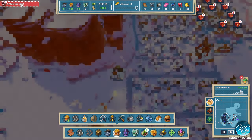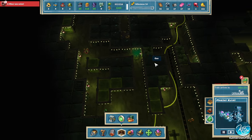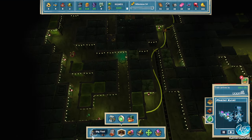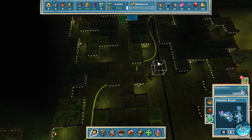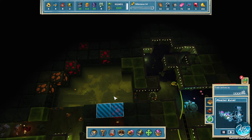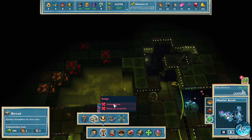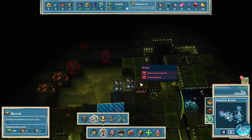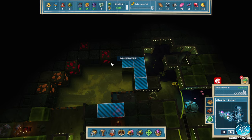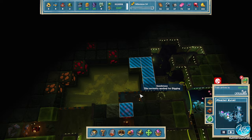A miner was eaten — stop getting eaten guys! That's a bad spot. Let's get rid of this here — maybe they can avoid this worm. That's open now. We'll do a thing like that, drill this stuff, and then go up here.